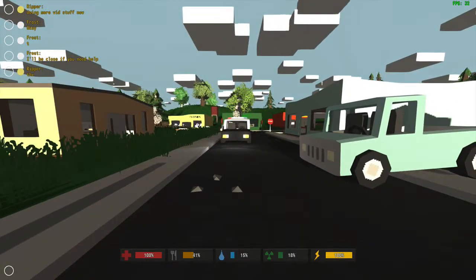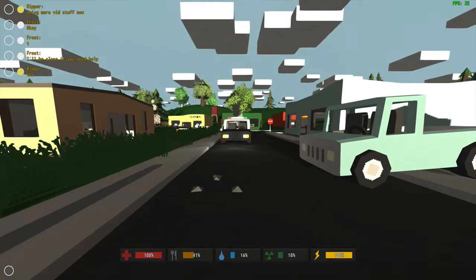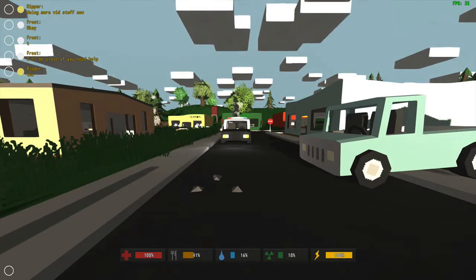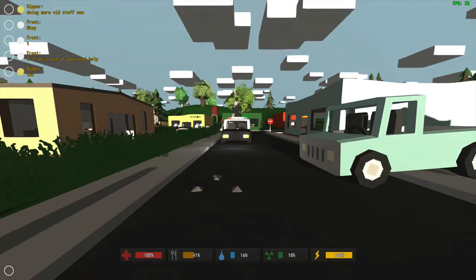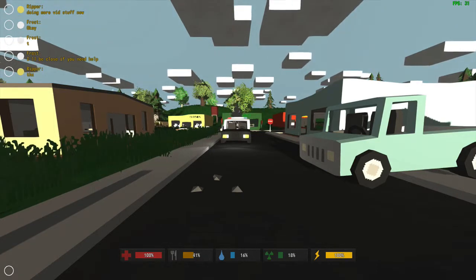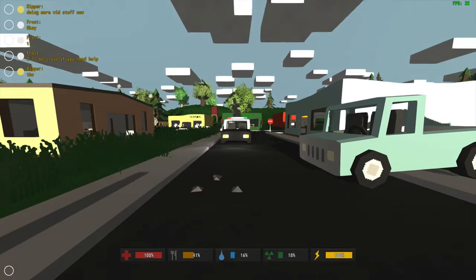Hello! Welcome back to another Unturned video. This is Junkar with the Mac Gamecast, and today we're going to be looking at some next basic steps in survival. We've survived the night, we've got some weapons, we got a little food and water, we got some health. So now we're going to look around town.